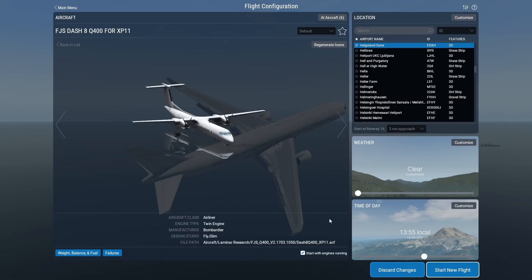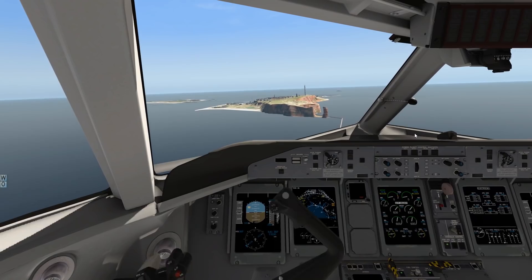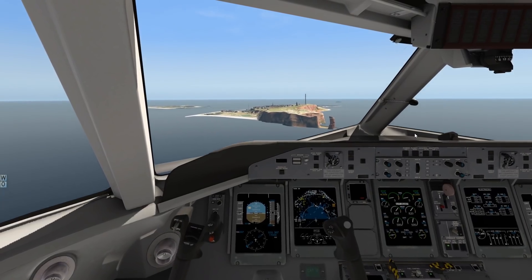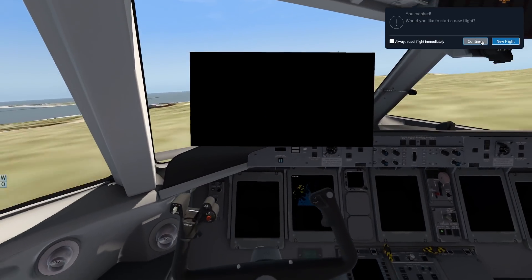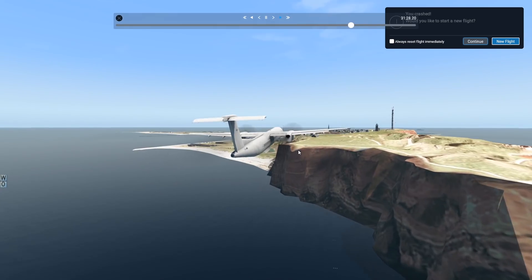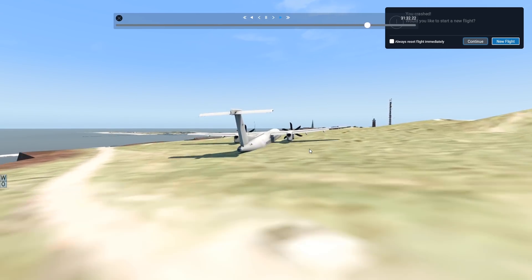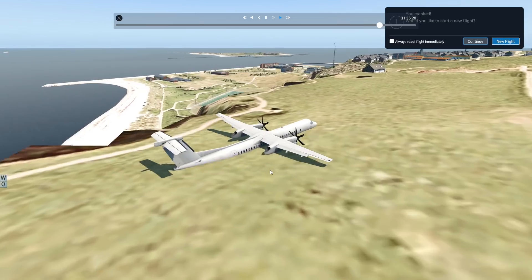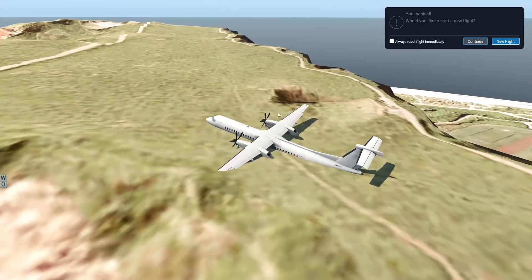Let's try the Dash 8 as well, because I want to see how the turboprops react to hitting the ground. Approaching the island, obviously without landing gear again. A crash, but maybe we can stop — which we have, actually. We didn't really safely land the plane, but maybe this was not a fatal crash. If there were people on board, I think most of them would have survived.